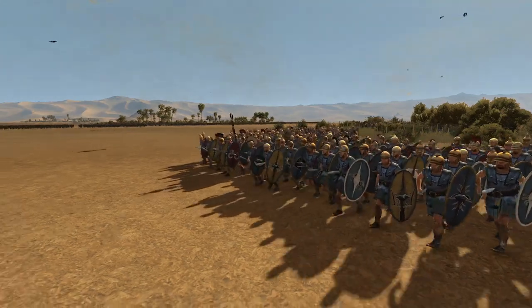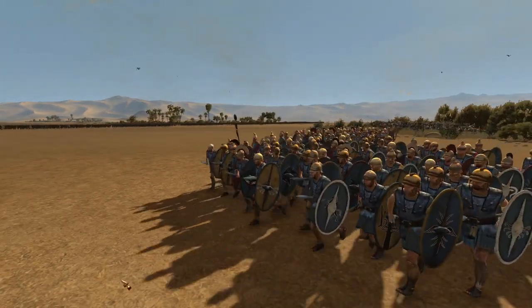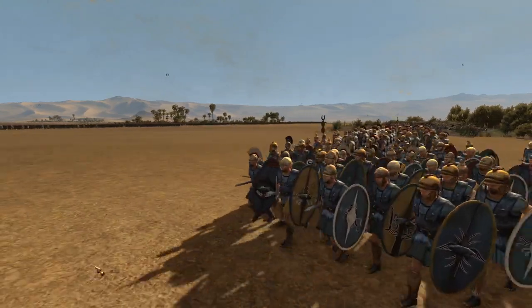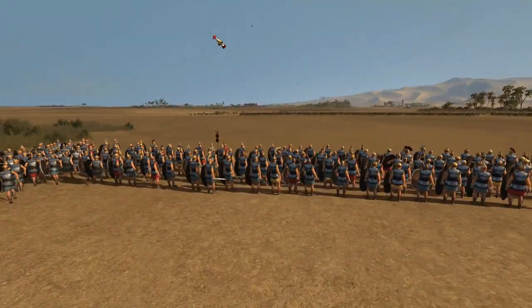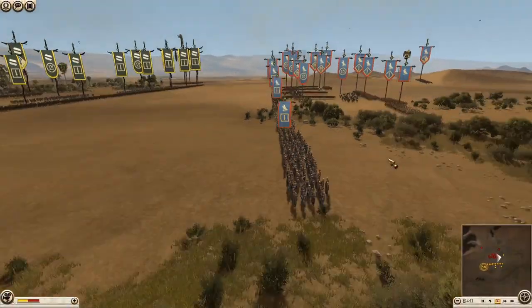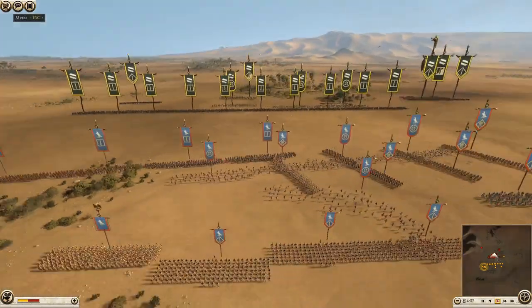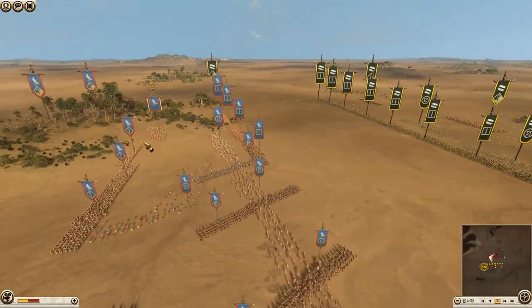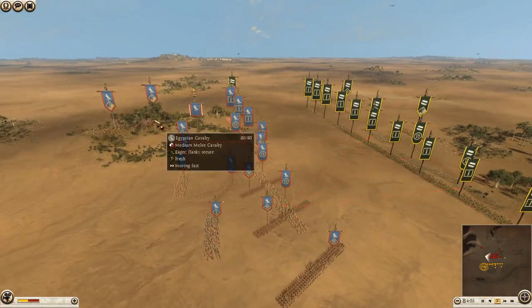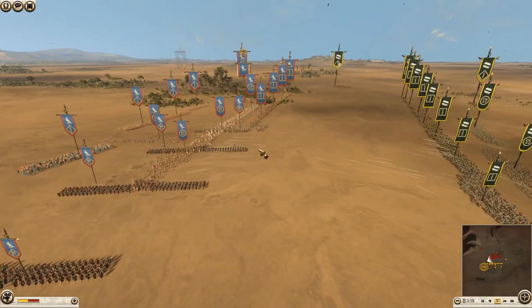So, here we go — we are on the battlefield of the second battle. We have Egypt played by Dodgy Gob against Galatia played by Cloco. This is a pretty quick one, in fairness — you can look at the timer down there. In comparison to the previous one, it is a very quick one. It looks like there's going to be another skirmish fight to start with.